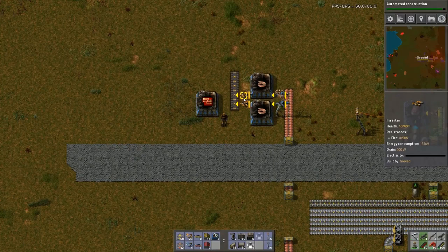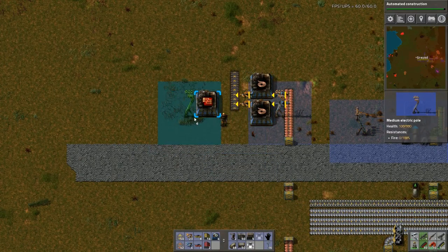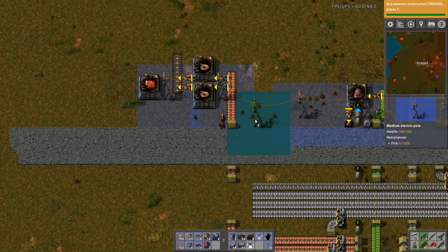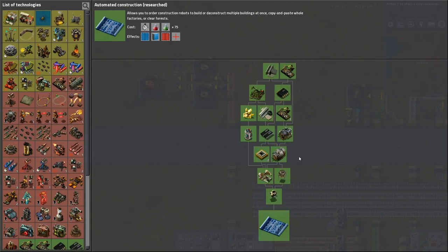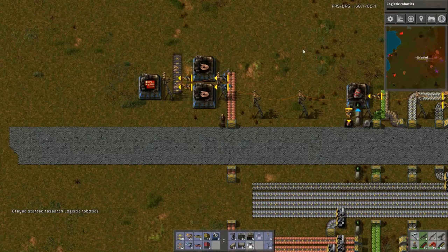I need plastic and copper cable, which is here. Let's get the power hooked up. I need one more intermediate step right here. Construction robots — nice, nice, nice. Let's go back to flight. Construction robots, logistic robots — go, go, go.